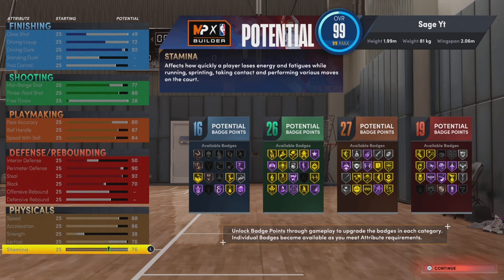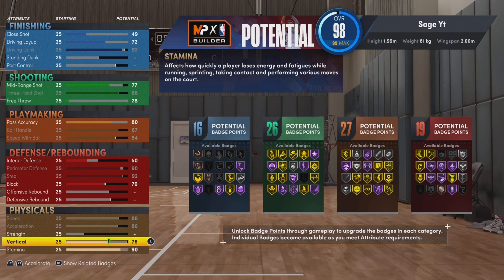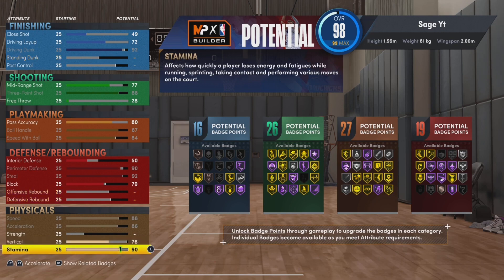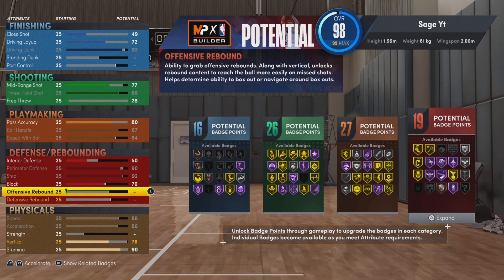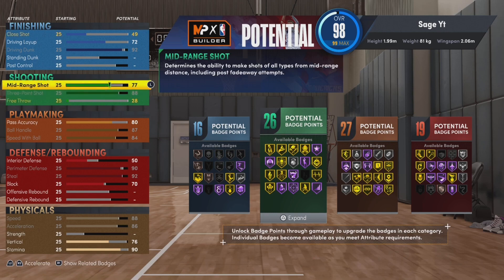If you wanted to, you can tweak this build to have an 80 vertical and you'll be able to get the elite contact dunks. When I get to generate, I'm gonna have the elite contact dunks for sure — I'm grinding generate already on this build. You can do like a 90 stamina, and if you take something off like your blocks, you can get an 80 vertical. But I'm not sacrificing any defense. I made it perfect: 76 vertical, 90 stamina, 86 acceleration, 88 speed.